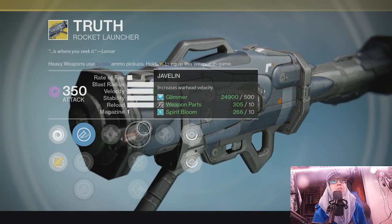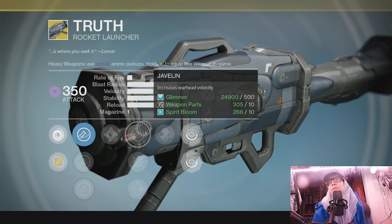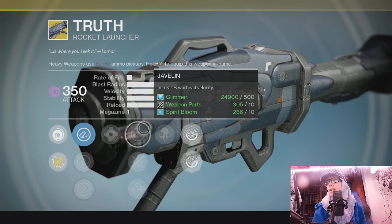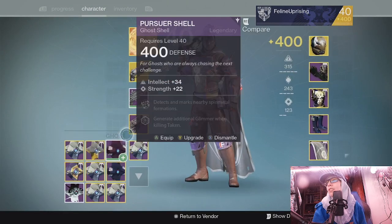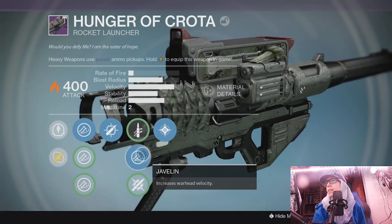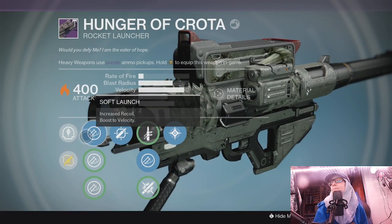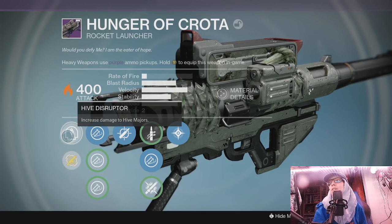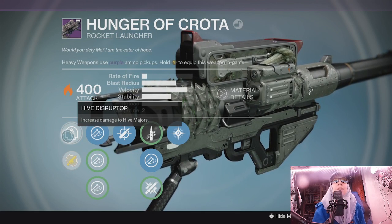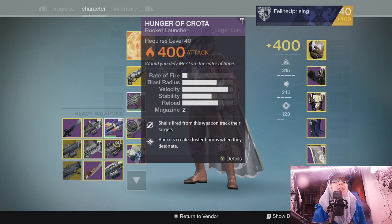It also doesn't have Tripod, which lets you carry three rockets. So to me, Truth feels kind of disappointing. One of my big rocket launchers I use a lot is the Hunger of Crota — shells fired from this weapon track their targets, plus rockets create cluster bombs when they detonate. That's why I'm a bigger fan of the Hunger of Crota than Truth.